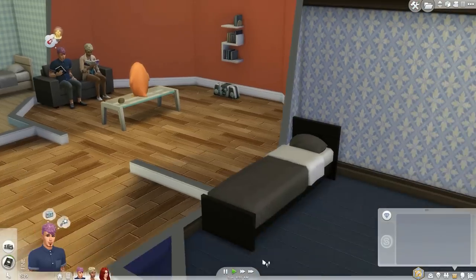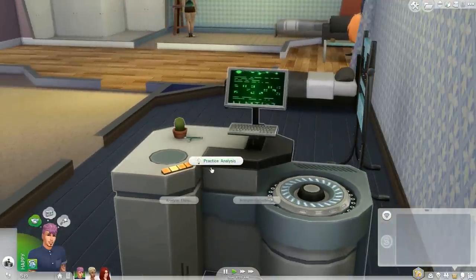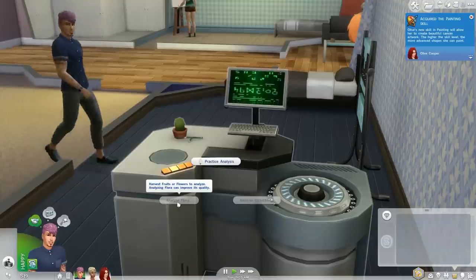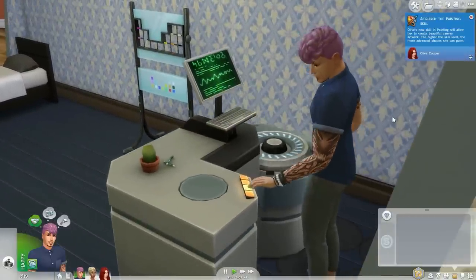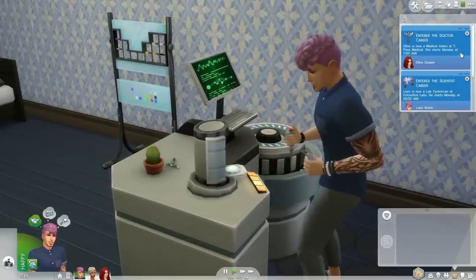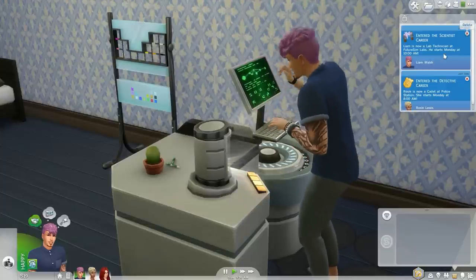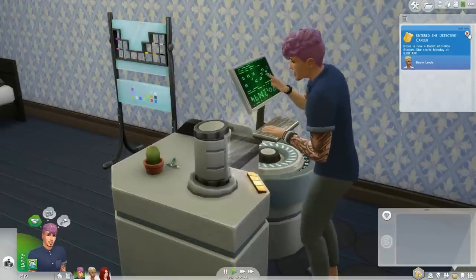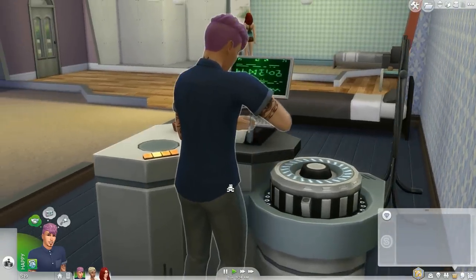Liam goes ahead and uses the chemical analyzer — practicing analysis, and eventually we can analyze collection items or flora like roots and flowers, so we'll have him work on the gardening skill too. Olive acquired the painting skill. Their workplaces are revealed: Olive works at T Pose Medical, Liam works at Future Sim Labs, and Rosie works at the Police Station.